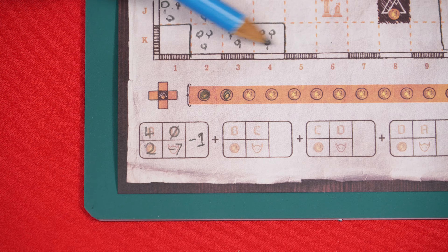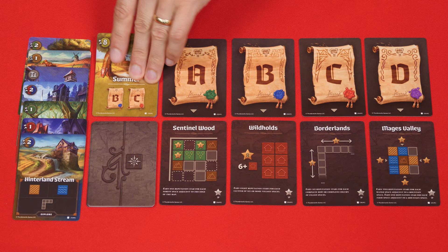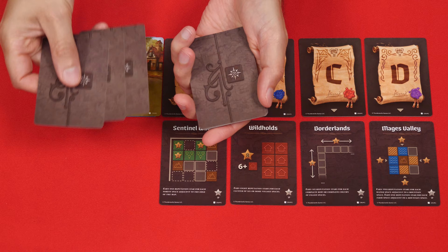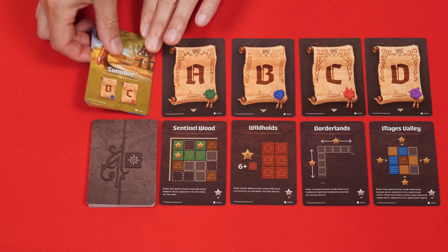With the season scored, you now remove its card from the game revealing the next season, and these will show a new combination of edicts that will be scored at the end of its season. Be sure to check the value here as some of them will be different as time goes on. You now collect all of the explore cards that were played, including any that were in the deck, and add to these the next card from the ambush deck, shuffling all of this together into a new explore deck and then continuing with a new round. If an ambush card didn't come out during a previous round, that means you might have two or more in future rounds.